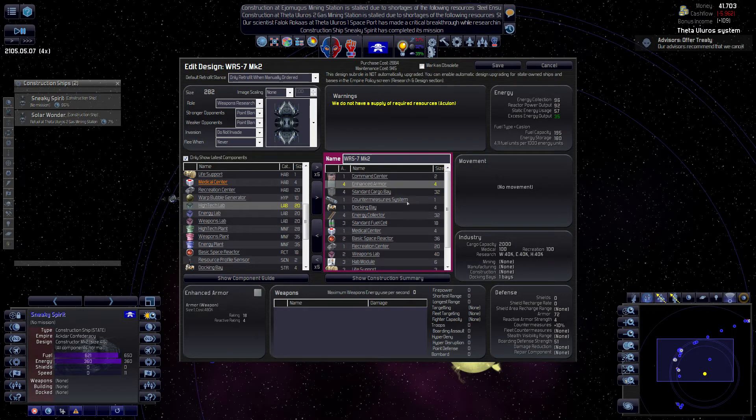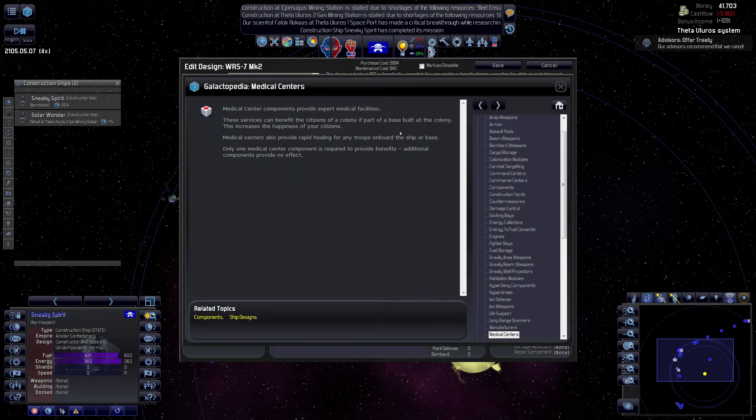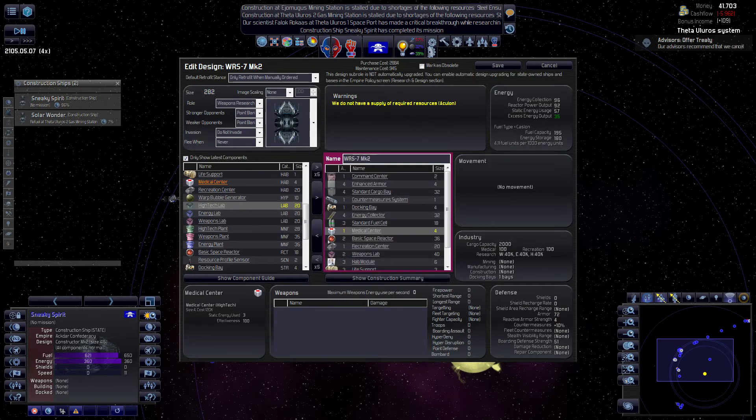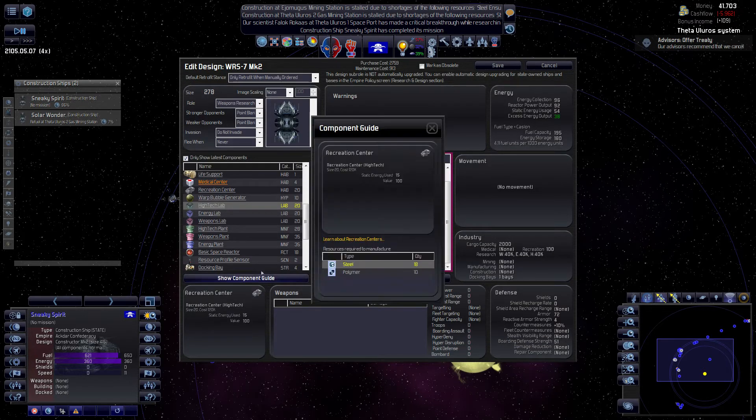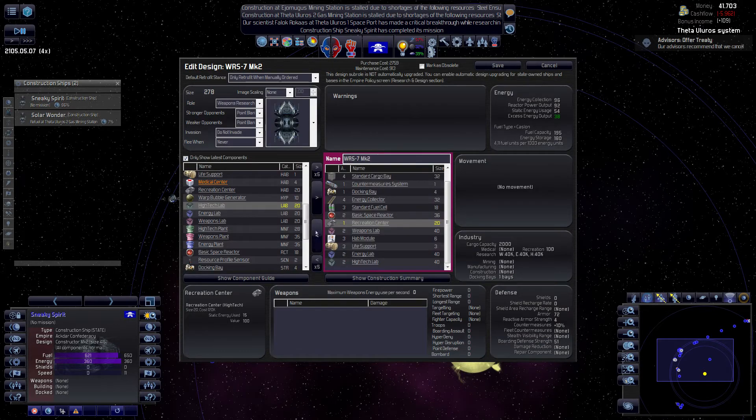Some medicine is fine, some armor. You don't need a medical center, I don't think. They're just four colony citizens and troops, and this will not be at the colony. Same deal for the recreation center - colony increased happiness. I don't think we need either of those. Probably only need one reactor.